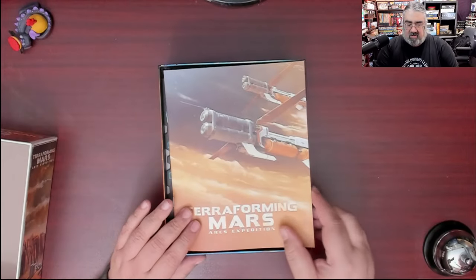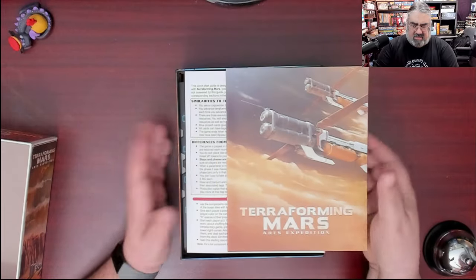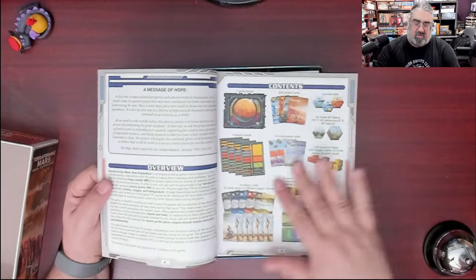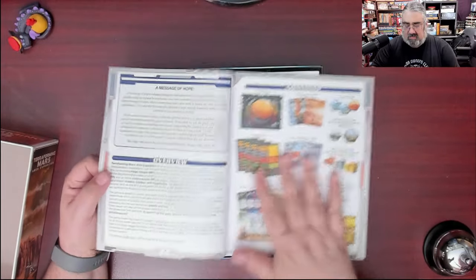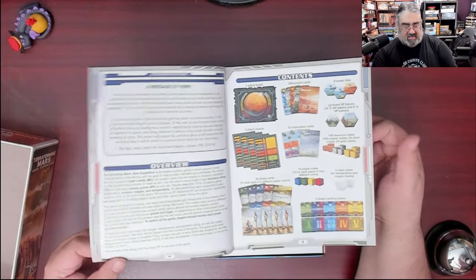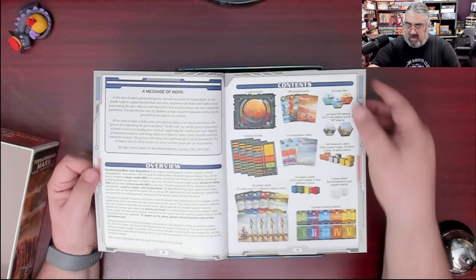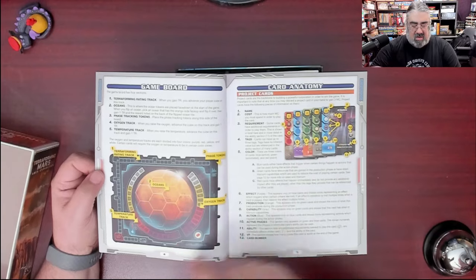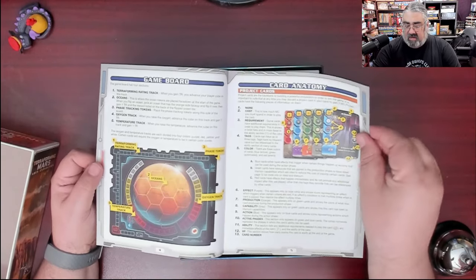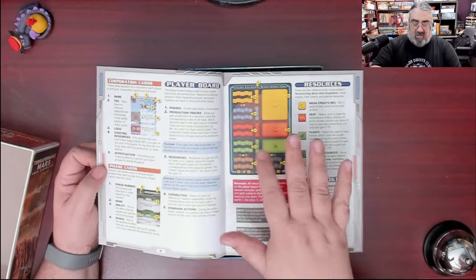Let's show off what's inside — that's the important part. We have a linen finished rulebook — this is the Deluxe Edition after all. It's a nice-looking book with lots of white space. Showing the various game board — you'll note it's much smaller than usual. You're looking at your different card types and card anatomy, including things like tags. If you play Terraforming Mars, it's all going to look very familiar.